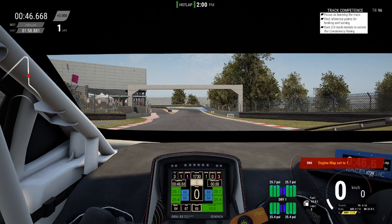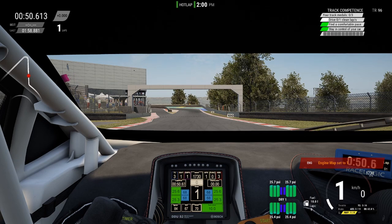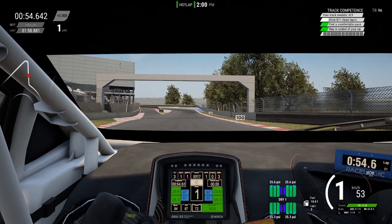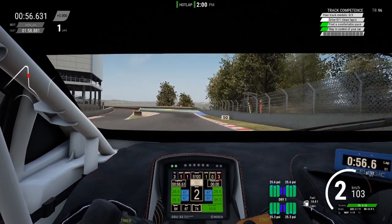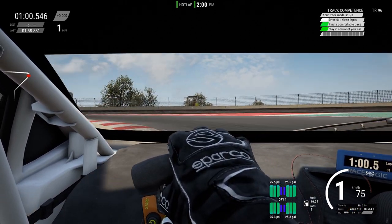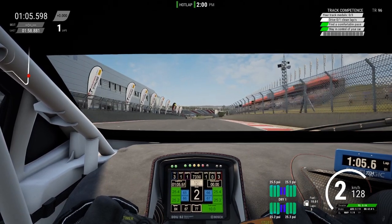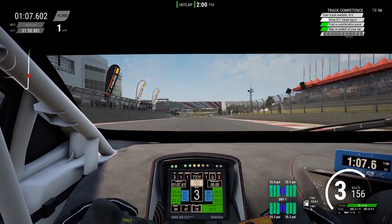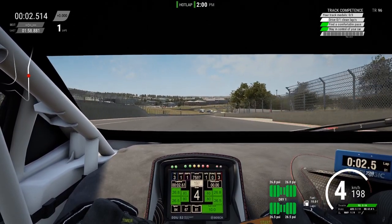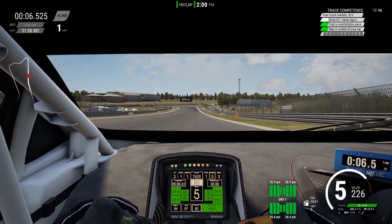Here we are in ACC at the Kyalami circuit in South Africa, and as you can see in the top right corner, I have never driven even a single lap around this track. The very first thing I want to do is drive 2, 3, or 4 really slow laps around the circuit, just to get used to the layout. At this point, you are really not focusing on pace — your main concern should be that you can safely and consistently lap the circuit.